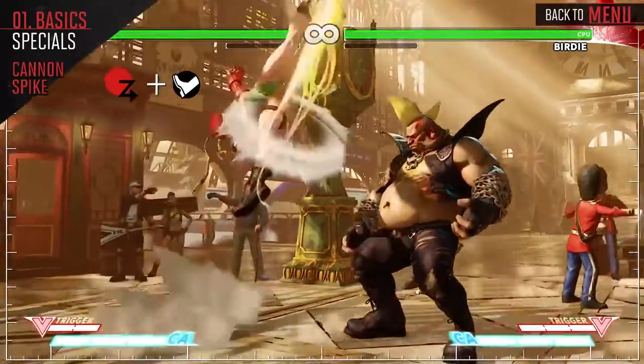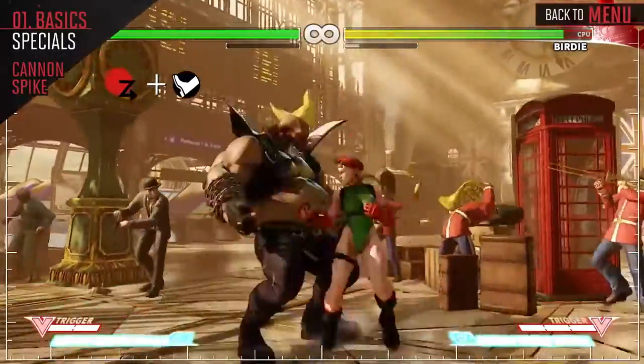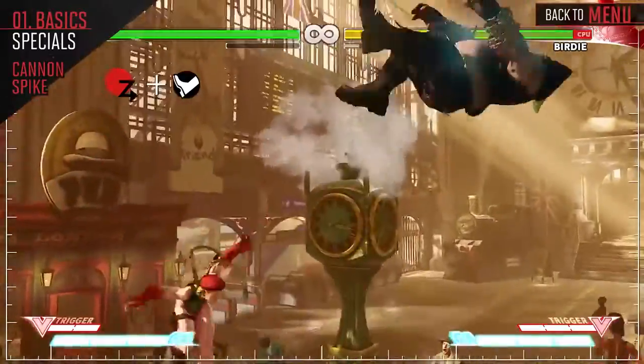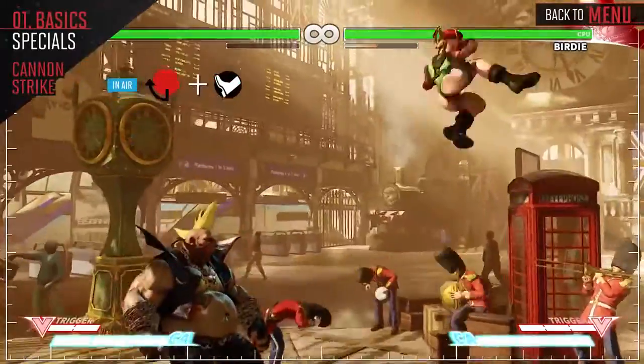Kami's Cannon Spike is her equivalent to a Shoryuken. Each version is Invincible and has a different trajectory. The damage on this is higher than your Spiral Arrow, so make sure to use this if you need to add more damage. Make sure not to whiff this attack though, as it leaves you in a counter-hit state and open for big damage.